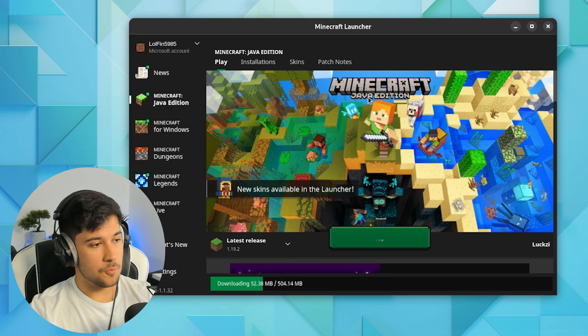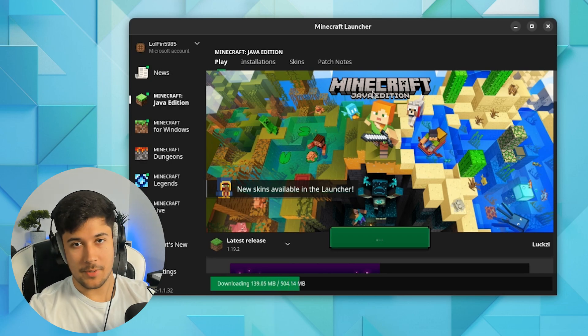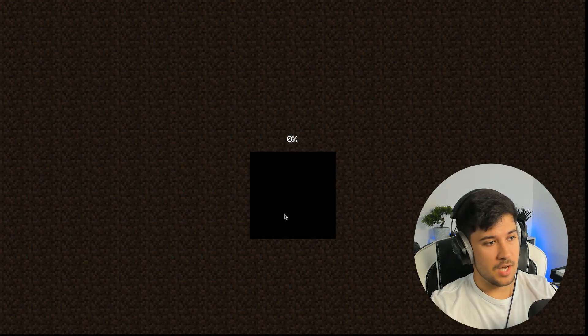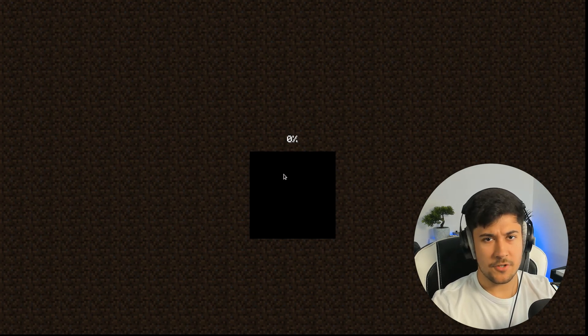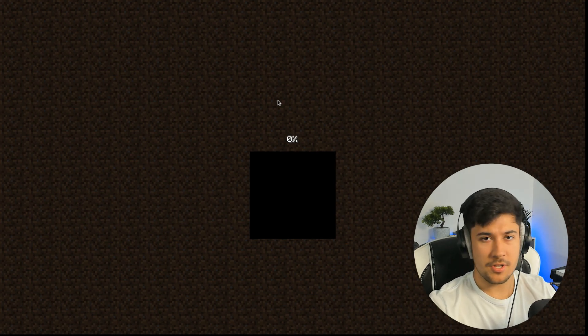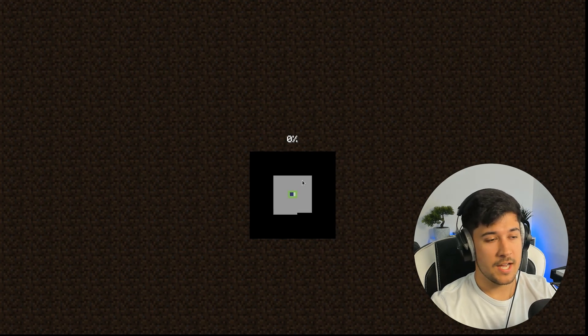Let's load up the latest 1.19.2 version of Minecraft and see how it runs on my low-end system using Nobara Linux. I'll be back once it's open. So we've got the latest version running — just going to make this a creative world. It'll be interesting to see the performance; I reckon maybe 30 FPS. The latest version is quite demanding on lower-end systems. We can always use Fabric and Sodium to improve FPS, but I'm not going to do that in this video.